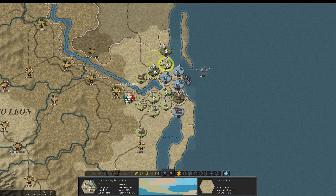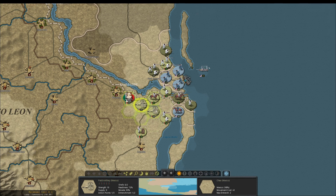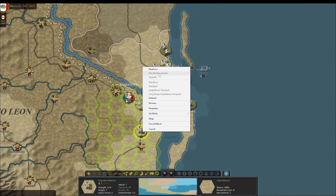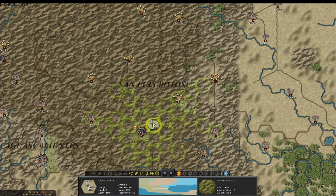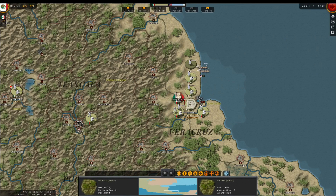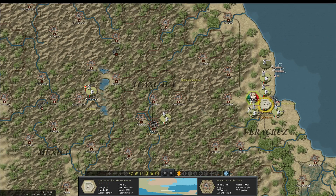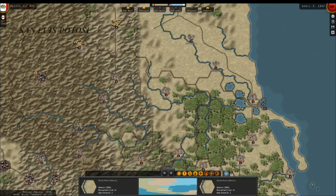Hello everybody, it's The Historical Gamer once again, and today we are returning to Strategic Command American Civil War. In today's video we're going to be taking a look at the newest DLC, Wars of the Americas. This DLC includes a Mexican-American War scenario, a Spanish-American War scenario, a war between Chile, Argentina, and Peru or Bolivia, another South American war, and a hypothetical war between the U.S. and France during the Civil War. It's quite a bit of different content.